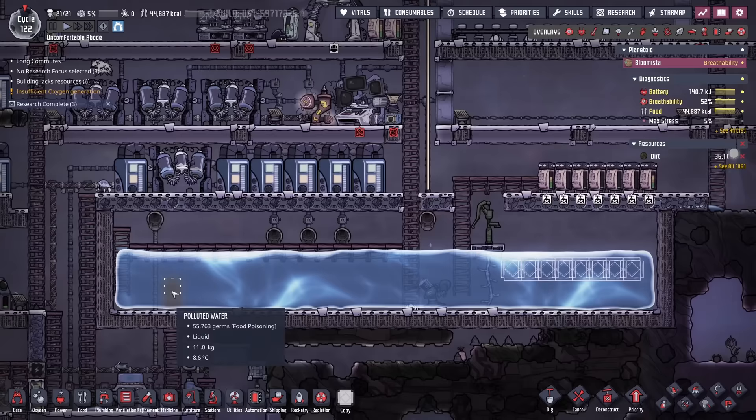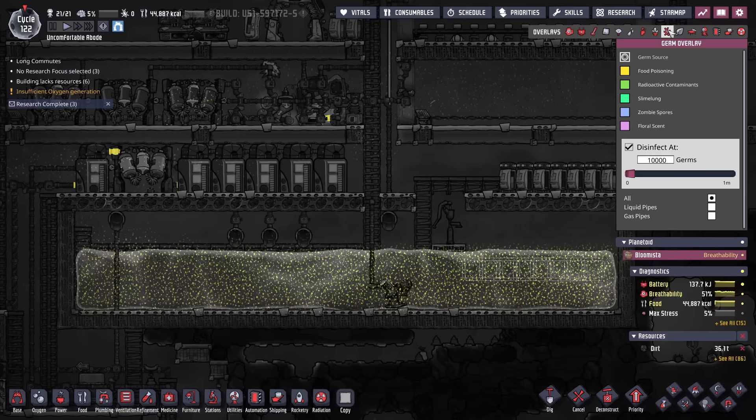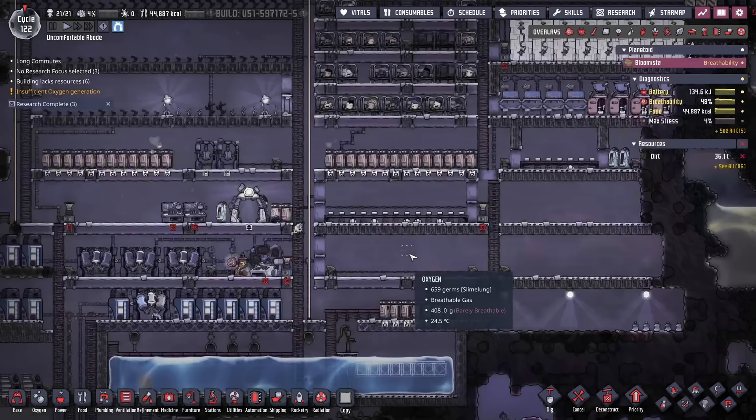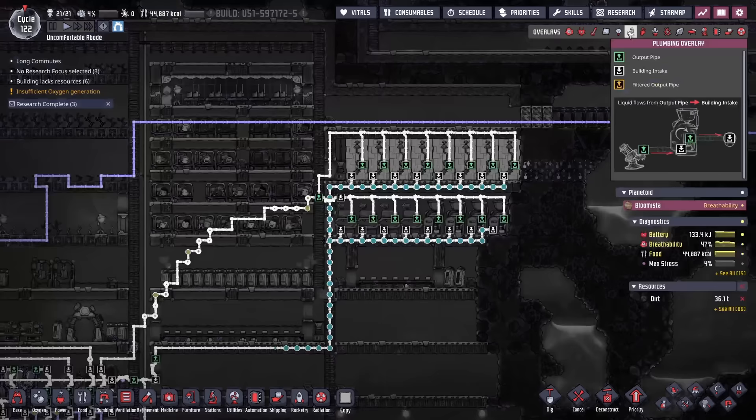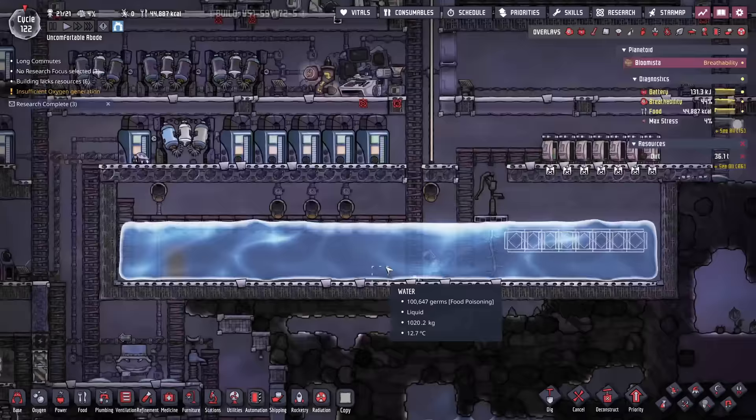There is some polluted water in here, and I think the best way to get rid of it might be to block it off. This is some pretty germy water — food poisoning germs are all over the place, and you can see why. The bathroom system is bringing fresh water in, taking all the dirty water, cleaning it, and then putting it back into the main water source of the colony.